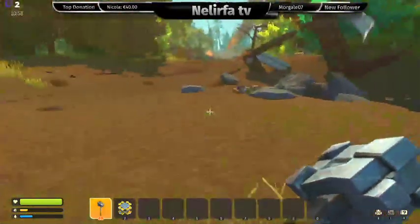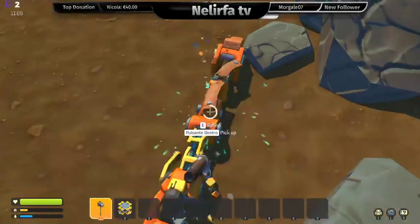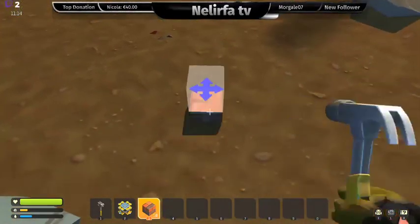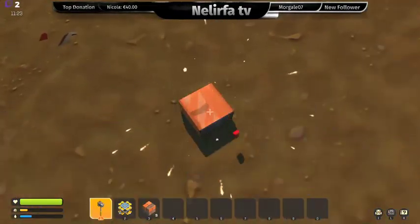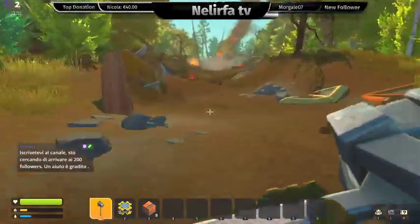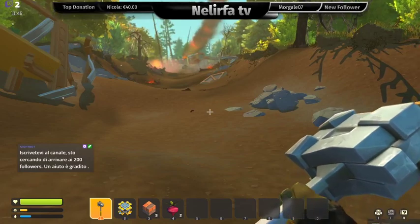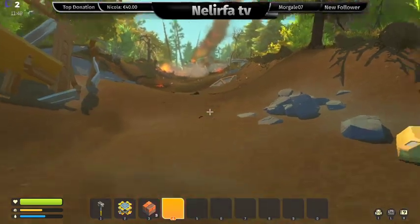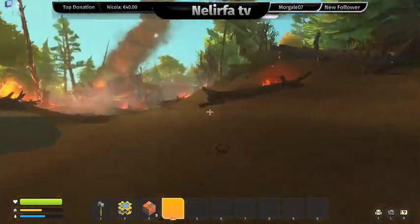Perfetto. Diceva che bisognava raffinare — vediamo cosa esce fuori. Che mi ha dato? Dei cubi. Ma non lo posso riprendere poi? Spacchiamo tutto — no, non si può spaccare. L'ho sprecato. Sto morendo di fame e di sete. Non ho più niente in barra. Dobbiamo incominciare assolutamente a coltivare qualcosina — qui crepiamo di nuovo di fame. Non so se poi si può bere l'acqua da quel laghetto di prima.